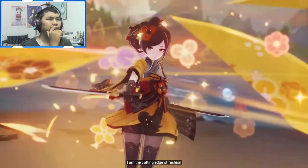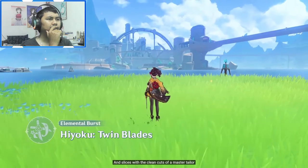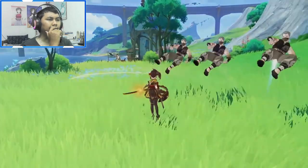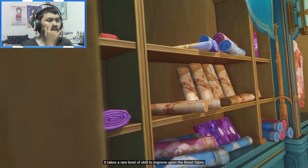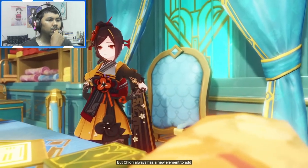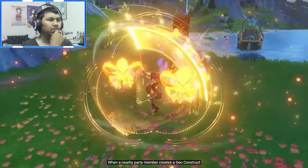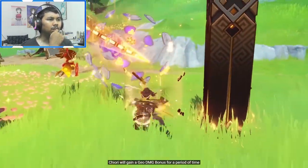With her elemental burst, Chiori unsheathes her twin blades and slices with the clean cuts of a master tailor, dealing AoE Geo damage based on her attack and defense. After unlocking the talent Finishing Touch, when a nearby party member creates a Geo construct, Chiori will gain a Geo damage bonus for a period of time.